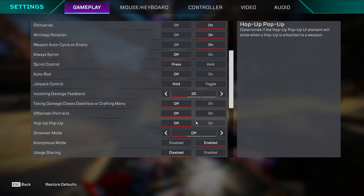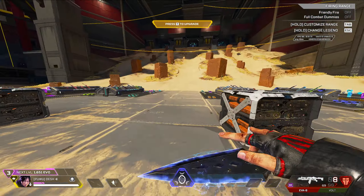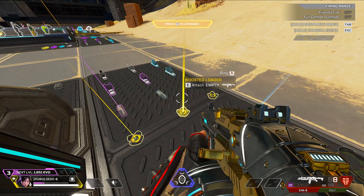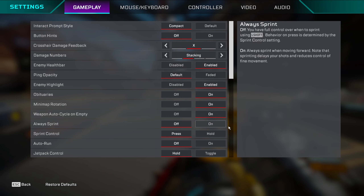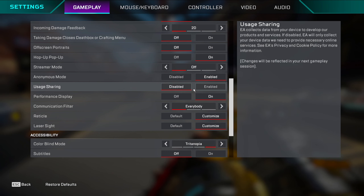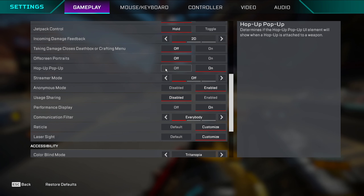This next setting shows what hop-up you have equipped. If you pick up a hop-up it tells you what it does — decent for new players since this game can be complicated. But if you know what hop-ups do, just keep it off.